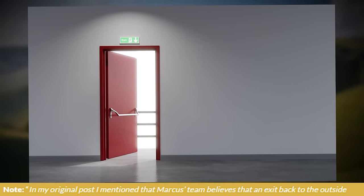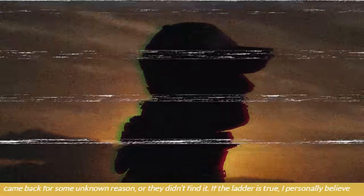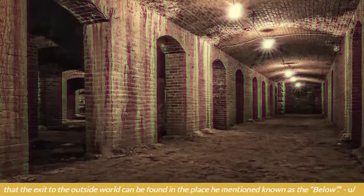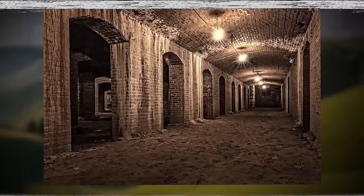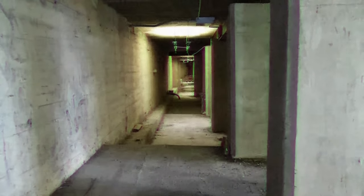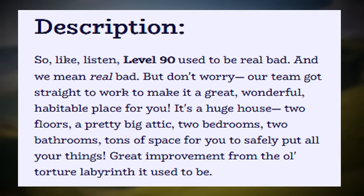I want to read you this quote from the original post back in 2020: "In my original post, I mentioned that Marcus's team believes that an exit back to reality or the outside world can be found. Though due to them still being in the Backrooms, I either believe they found it but came back for some unknown reason, or they didn't find it. If the latter is true, I personally believe that the exit to the outside world can be found in the place known as the Below." That Below place Marcus mentioned was a weird underground area below the Roman architecture building, below the grass plain — apparently an entire labyrinth of hallways underneath the plain. And I think that labyrinth is what the new Level 90 was talking about when it says this level used to be dangerous, used to be a labyrinth, used to be bad.